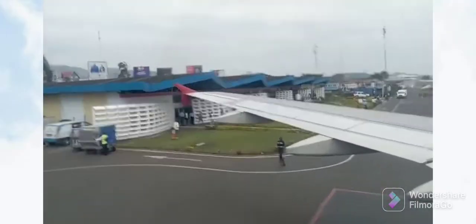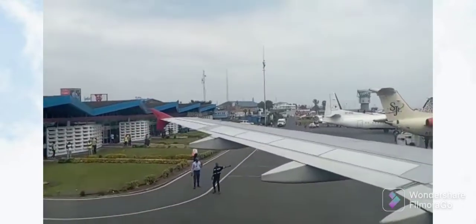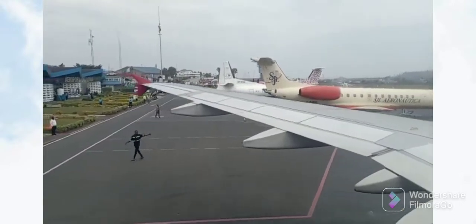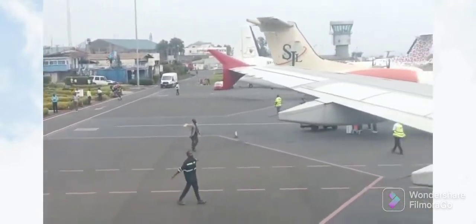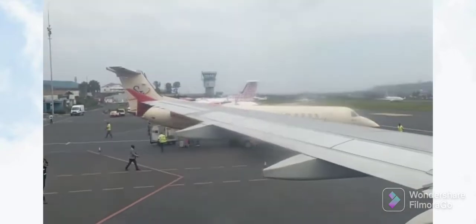You could also travel by aeroplane. For example, you could fly from Uvira to Goma, and from Goma then catch a ferry going to Bukavu. This is the airport in Goma — this is how it looks like when you travel to Goma.